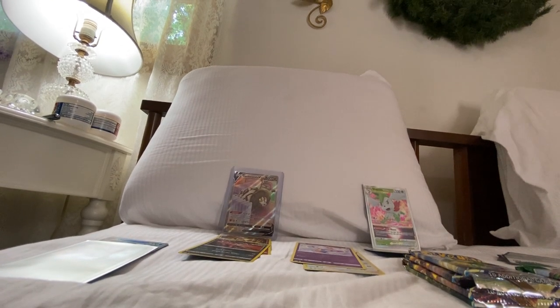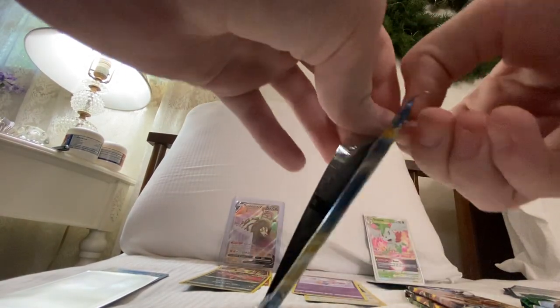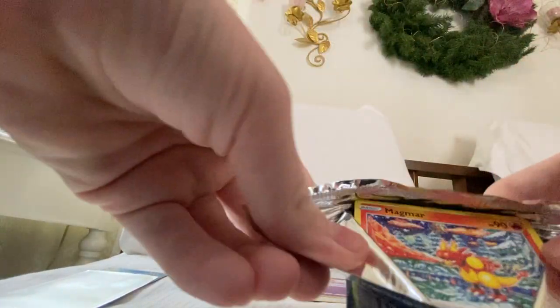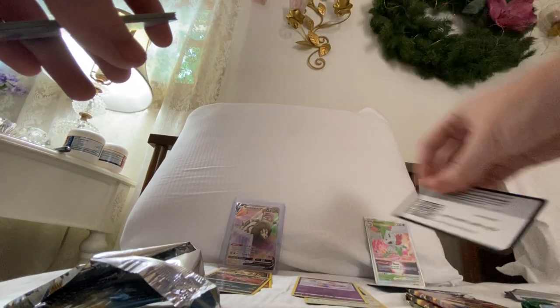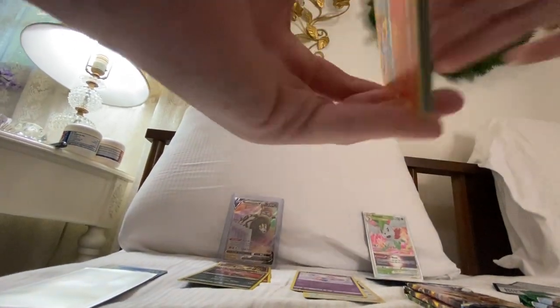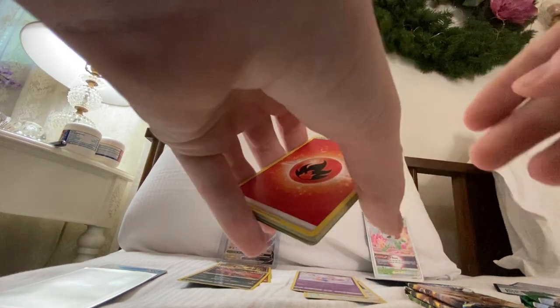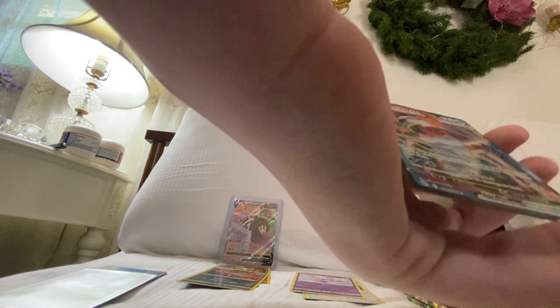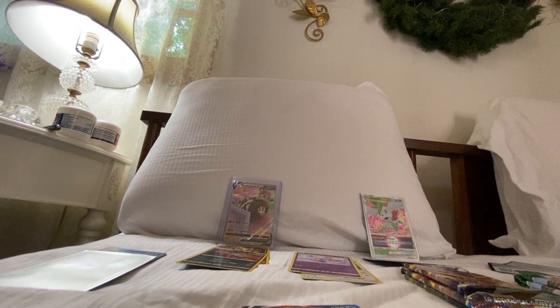If we get a second alt art from Brilliant Stars or Evolving Skies, that'd be insane. Here's another pack of Brilliant Stars, hopefully finally pulling the Charizard V Alternate Art. We got another ultra rare in here — I can tell. Is it black? It could be a Trainer Gallery holo, or an ultra rare. If it's a silver border, we might have a Charizard. Nope, doesn't look like it. Energy, Beartick, Tropius, Magmar, Staryu, Burmy, Sawk, Piplup — and Kingler VMAX! Congratulations, that's two sleeves.